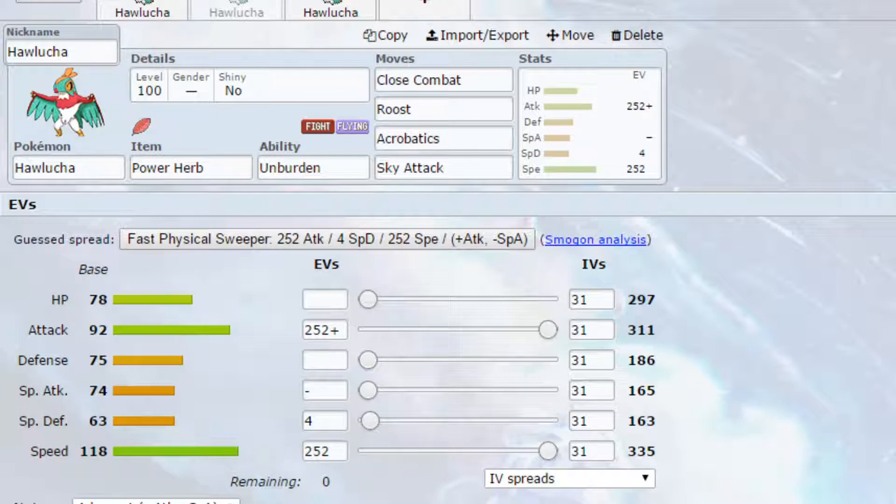At 670 speed, you're going to be outspeeding everything unless it has Unburden itself. Move-wise, I've put Close Combat and Roost to allow yourself to heal up. I've also put Acrobatics — realistically you're not going to use Sky Attack more than once unless you're Dynamaxed, but Acrobatics is beneficial because you've lost your item, so it doubles in power. EVs: max Attack and max Speed with Adamant Nature for more Attack and less Special Attack, and 4 EVs in Special Defense. Since you're doubling your speed, you don't need Jolly — you could even run max HP and max Attack for more bulk.